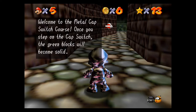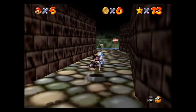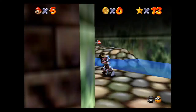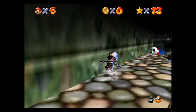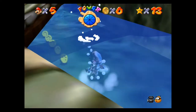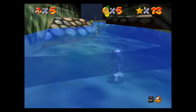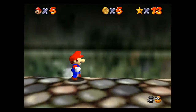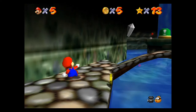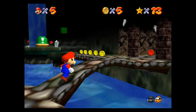Just like all of these levels, if you collect eight red coins in this level it counts as one of the secret stars, so I'm also going to do that in this video and knock it out at the same time. With metal cap Mario you're basically invincible — you can touch any enemy and they just die. If this is your first time, you should just run in and hit that green switch right away.